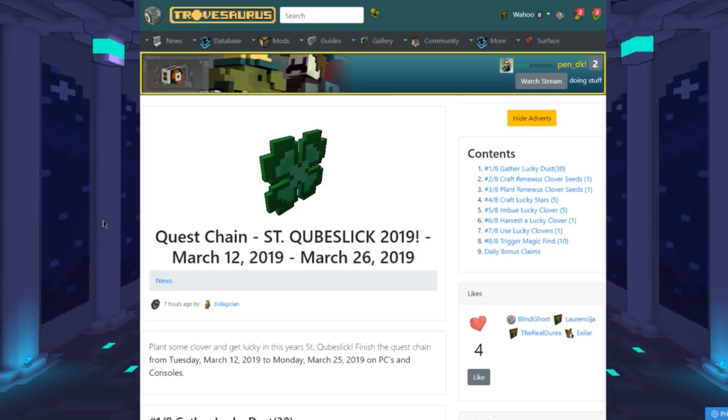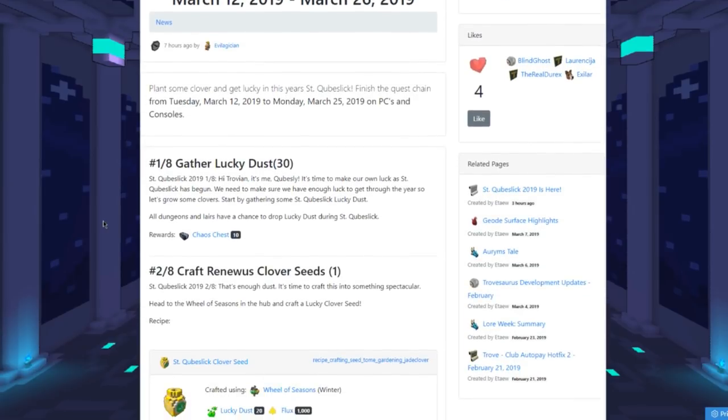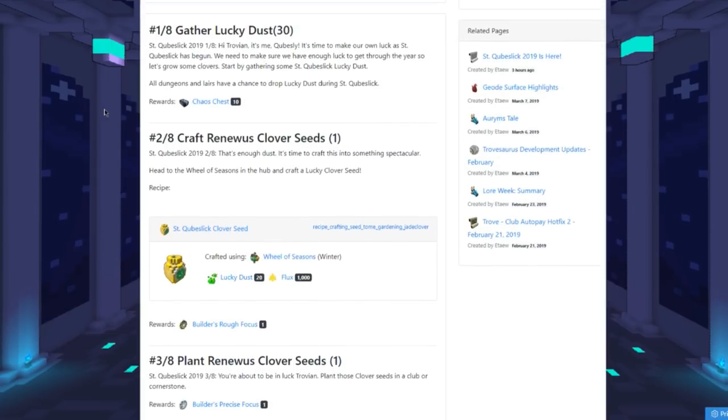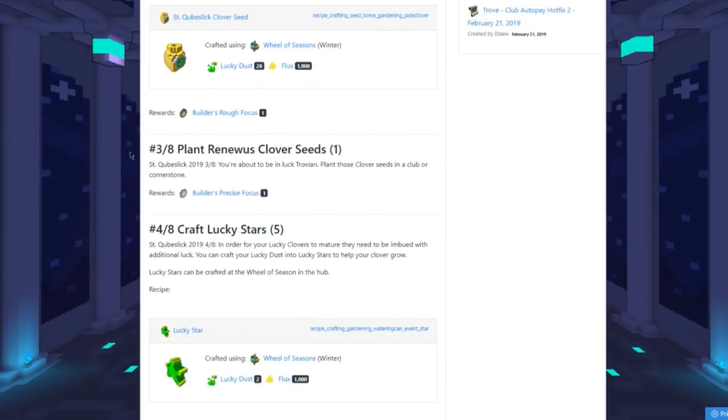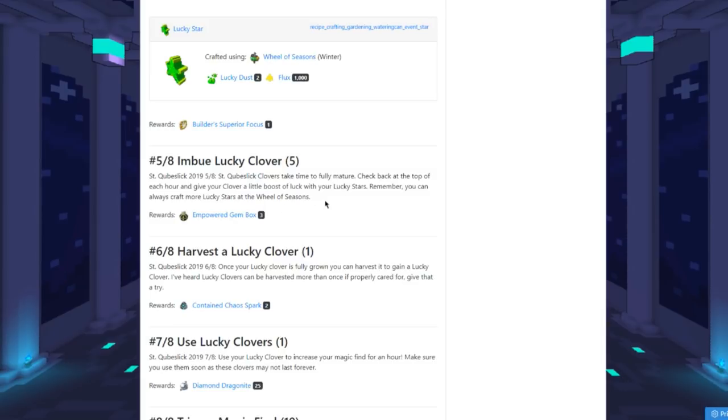We are now on Trovasaurus, and as you can see they have the full guide out — they always do this. Make sure you guys check it out in the description. So we had gathering luck — that was step one with the lucky dust — then steps two, three, and four. This is step five we're on. As they say, remember you can make more lucky stars at the Wheel of Seasons to get through this step quicker.